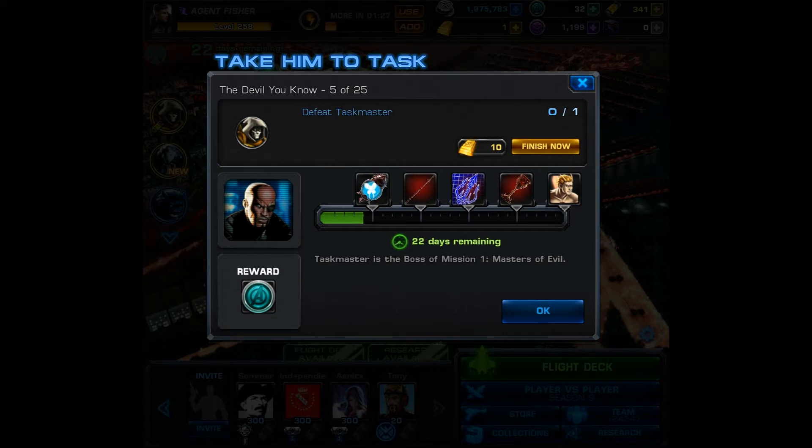For task number 5, you must defeat Taskmaster. You can spend 10 gold to finish now, or you can find him as the end boss of Mission 1. One command point is the reward.